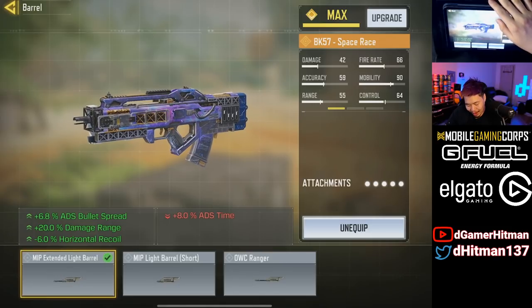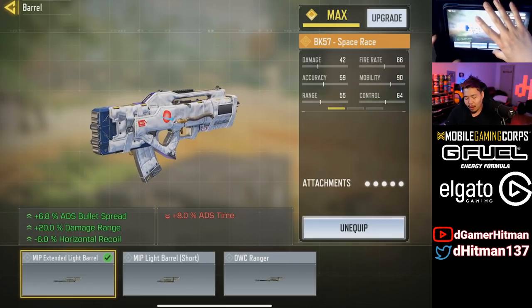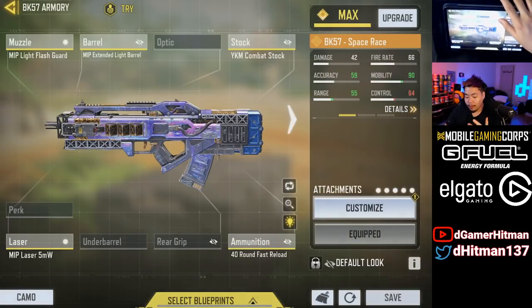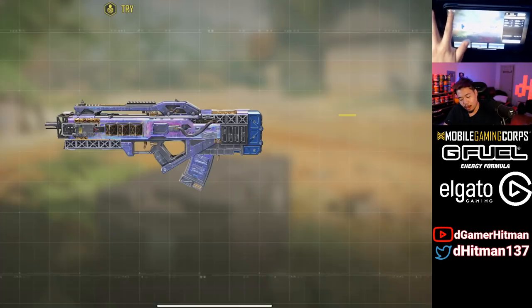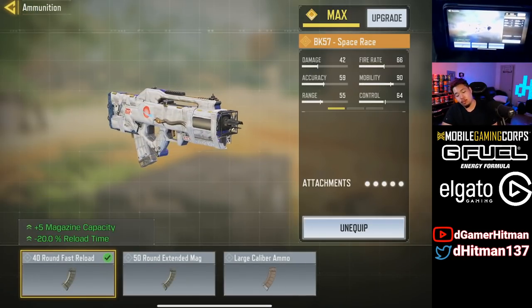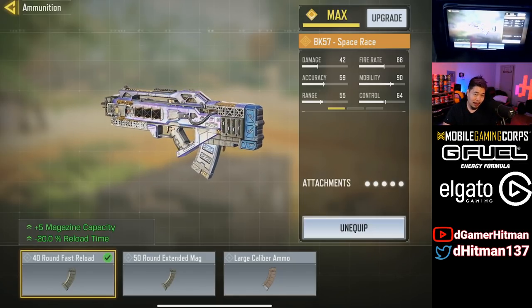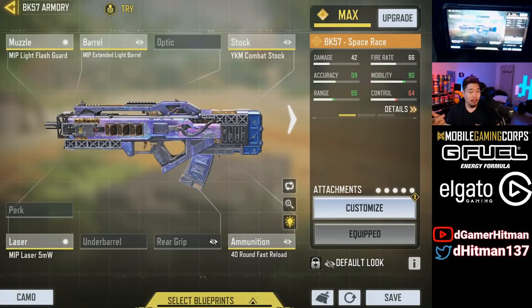For this build you can see we have the MIP Extended — you could get away with the Ranger, but I don't think it's worth it because the 4% movement penalty is a significant loss without much added benefit except vertical recoil, which honestly isn't much of an issue. We're using the combat stock, which I think is really good. However, if you'd rather use a red dot, you don't need the combat stock — you could swap that out, or even switch off the 40-round mag. Personally, I'd probably drop the combat stock since the ADS speed is fine for a hipfire-focused build at close range and shooting at mid to long range.